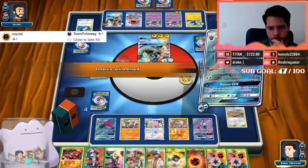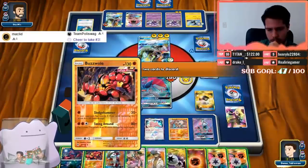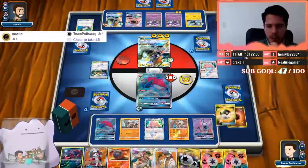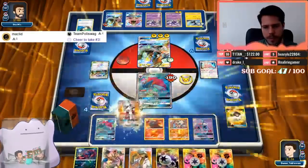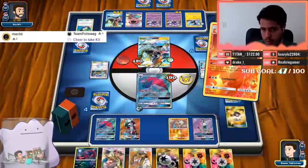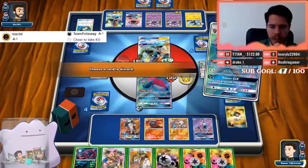I was going to use Acerola there — that was not going to get a KO but that's fine. Trade number one, I'll get rid of this Cynthia. Trade number two — I think I'll go ahead and set up the Macargo onto the Ditto, then trade for the other Acerola and get a KO on this Guzma while setting up a potential Kukui plus Choice Band play next turn. Set up Weavile — it is a free knockout.